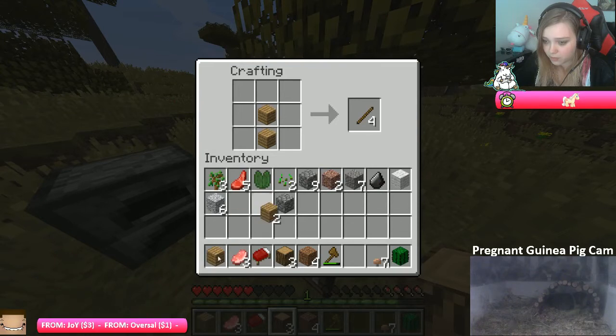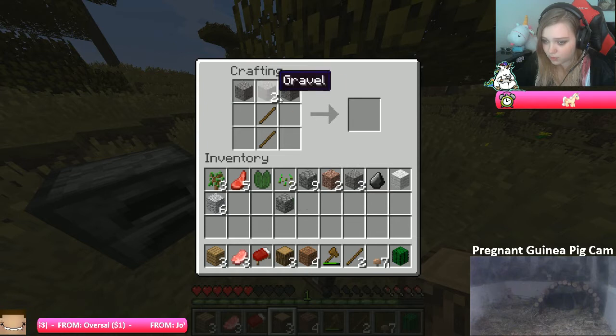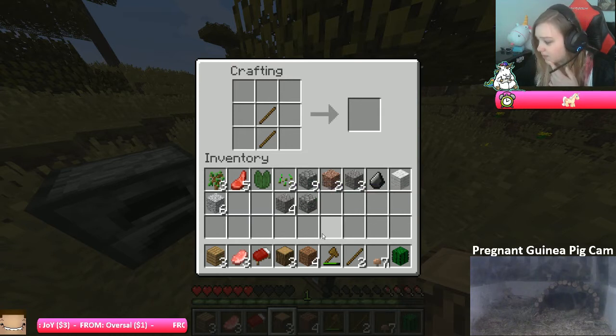We need a stick — go away — we need a stick and then place it like this. Hmm, it was wood I used before, wasn't it? I think it was. Come on — oh, it's not the same. Hello TGL, what's up! I look at the stream.